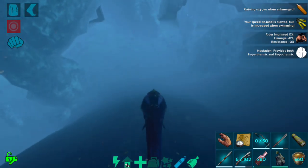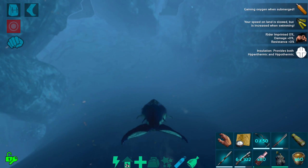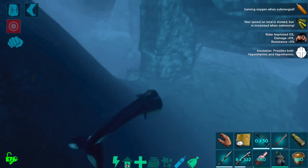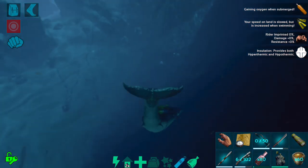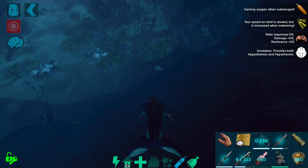We are headed down into the ocean on our basilo to find an angler and tame it. There are also a lot of other changes that have come in this update, so we're going to go over a few of those that we can't really show off very easily while we try to find an angler to tame, and then summarize and show off the ones that we can.